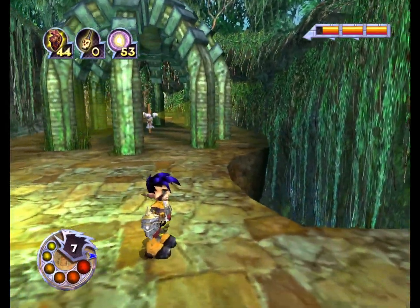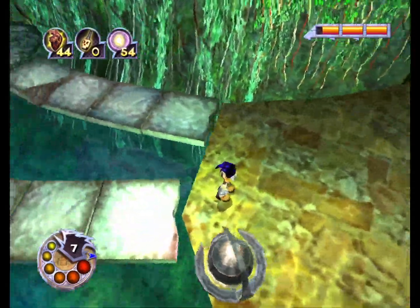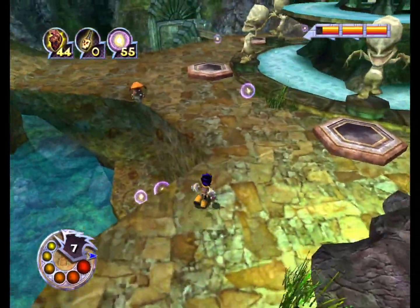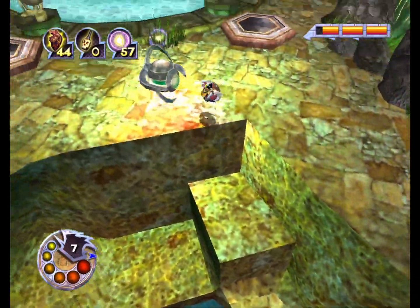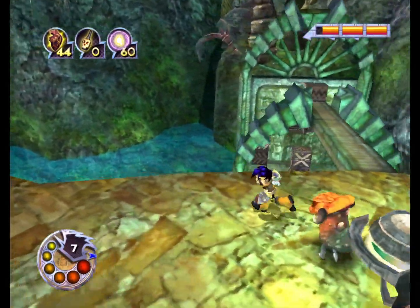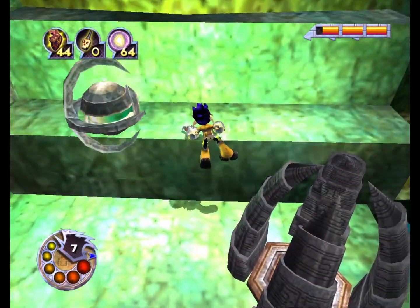Were there any shards? I don't see any. There doesn't seem to be any here either. Nothing here. Oh, somewhere there. It's pretty random, the placement. Collect those. Dodge the pads, otherwise they're just gonna hurt me.